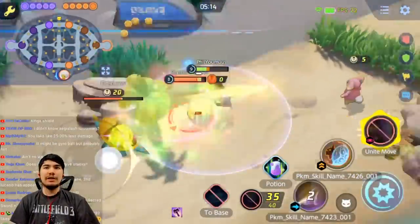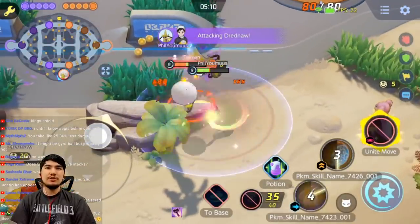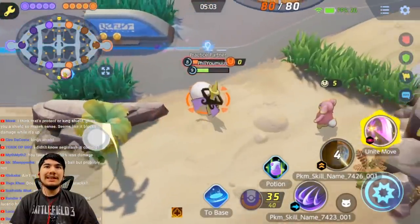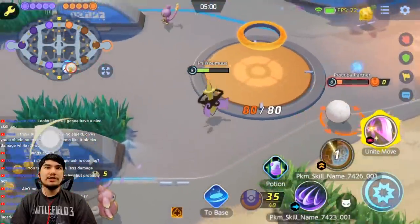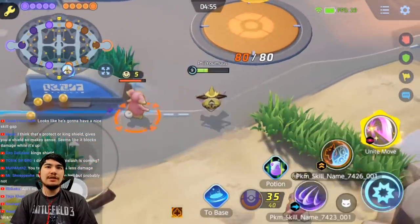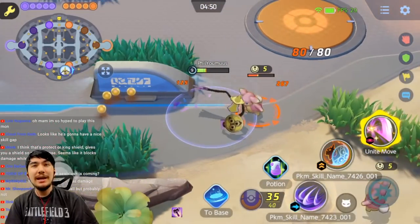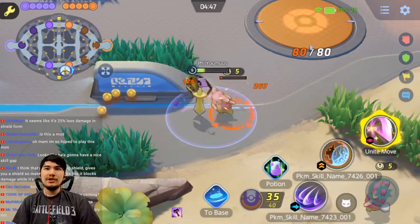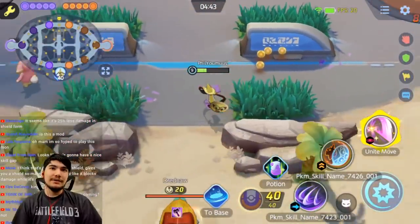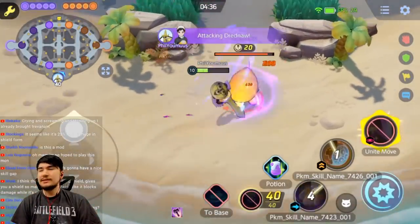It could be Gyro Ball — I'll assume it's Iron Head though since that's one of Aegislash's signature moves. Let's see how much auto attack damage we do between forms. In shield form the auto attack does 182 damage, and in sword form it does 267 damage. There has to be some trade-off to going into sword form, and you probably have more crit in sword form as well.